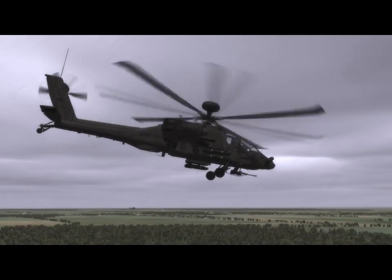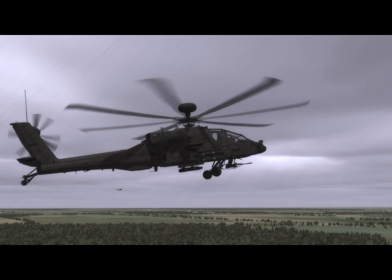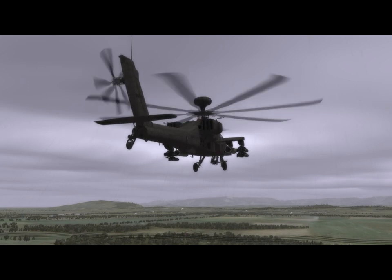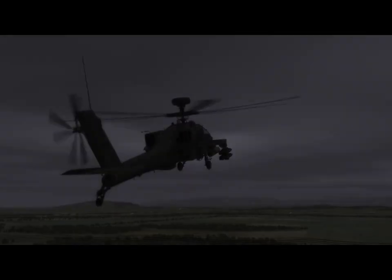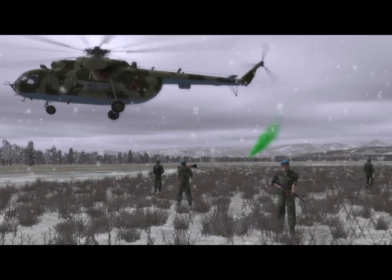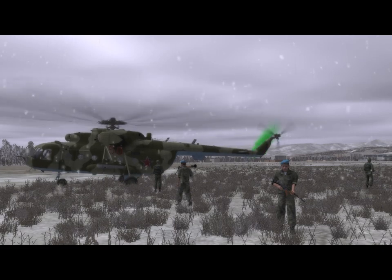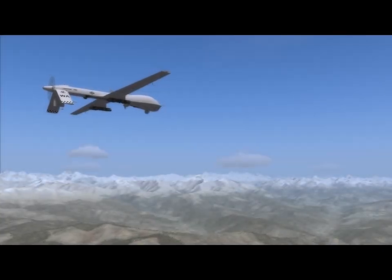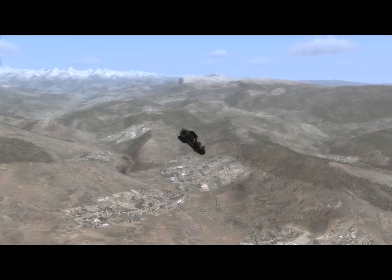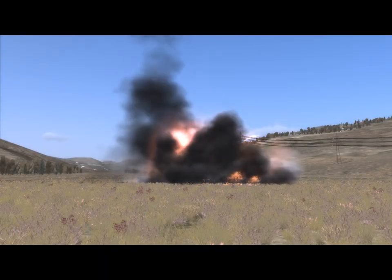Attack helicopters like the Black Shark, the Apache, and the Hind play a very important role in DCS World and can decimate unprotected ground forces. Capable of employing anti-tank guided missiles, rockets, and cannon fire, these units can stand off at long range and rain down terror. Transport helicopters like the HIP, Black Hawk, and Chinook can add a new dimension to missions by creating opportunities for search and rescue and troop drop-off and pick-up. DCS World also includes a Predator drone, which can be armed with Hellfire missiles and used to engage terrorist forces in scenarios.